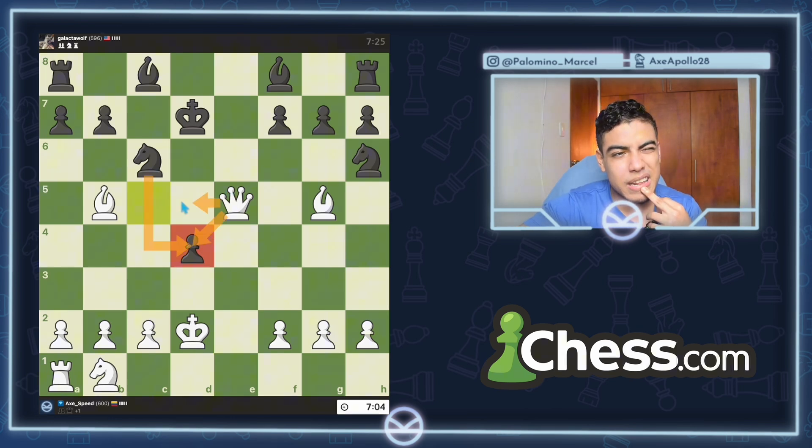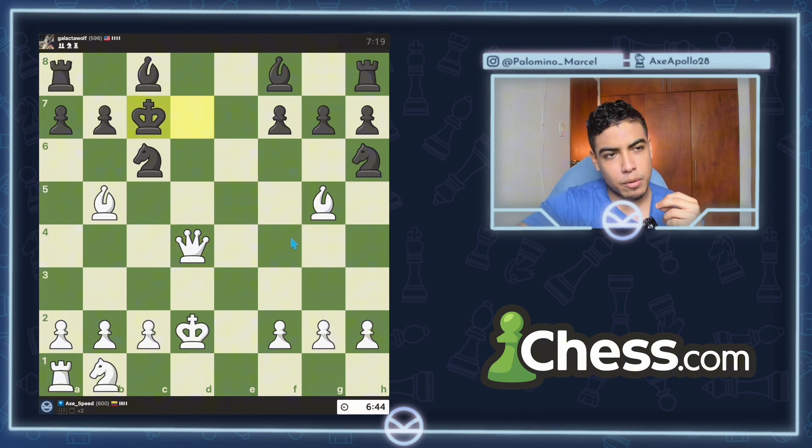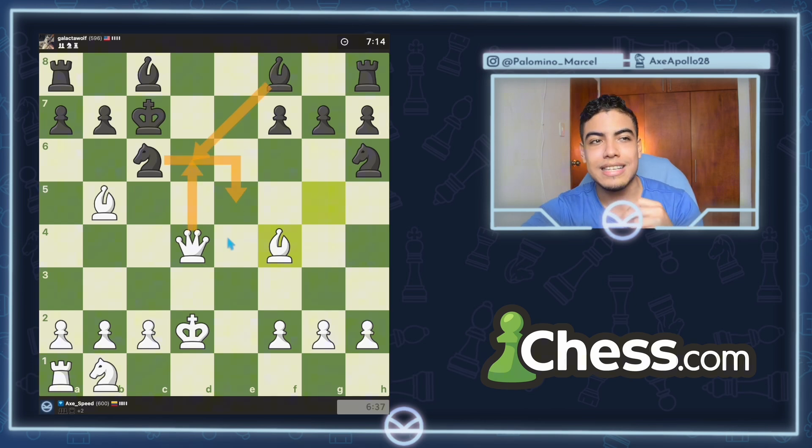Pawn to f6 would be a fork, but I have queen to d5 check, so that's not a problem. Knight to c6, attacking my queen. Let's go bishop to b5, pinning this knight so he can't take my queen. He takes on d4. I could take with the queen, or go queen to d5, which looks a little bit better. Let's take on d4 first. If he goes king to c7, there's bishop to f4 and checkmate in a couple moves. Queen to d4, and now bishop to f4 check — you have to sacrifice the knight, sacrifice the bishop, and then queen takes d6 would be checkmate.